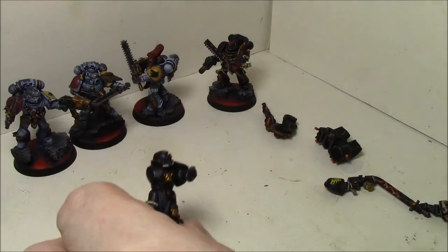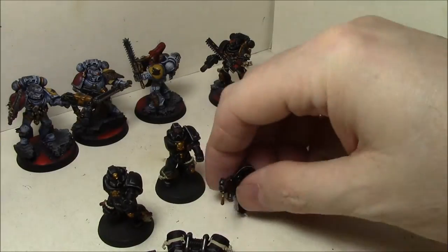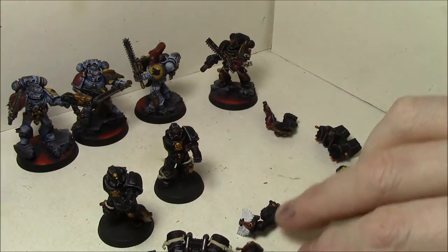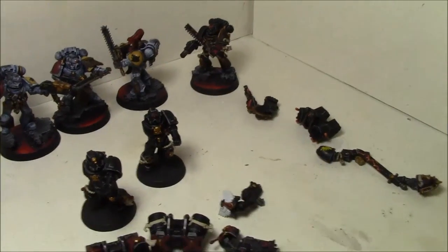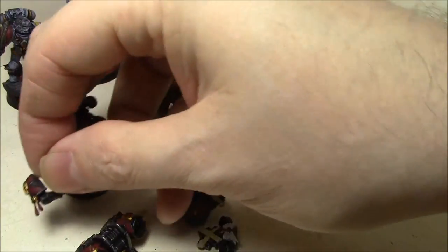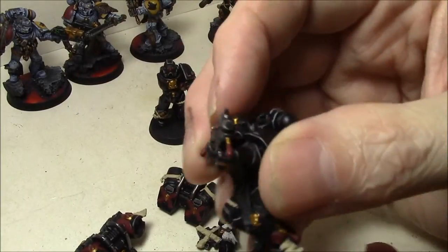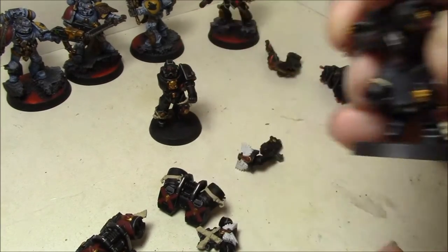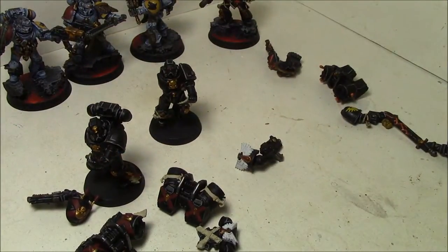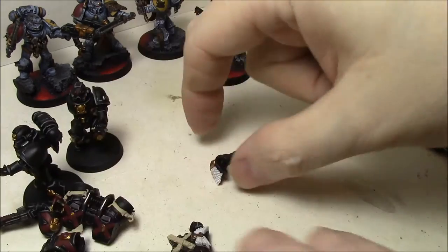I started working on the next two guys — I'm just going to do two at a time simply because of the amount of work involved. All the rest of my batch that come together are bolter guys. We got magnetized jump packs and magnetized regular backpacks and bolters, because they're relentless, so I don't see ever taking them without bolters since they're free — you get two strength-two shots before you assault and better overwatch. I went ahead and did the remaining three bases at the same time.